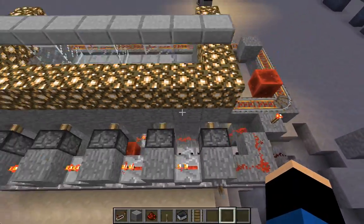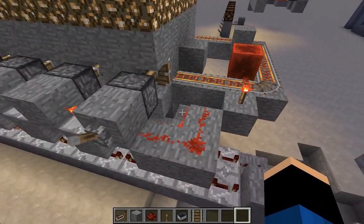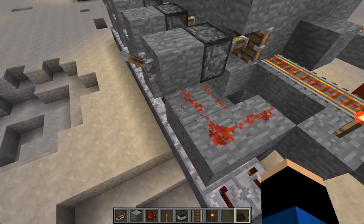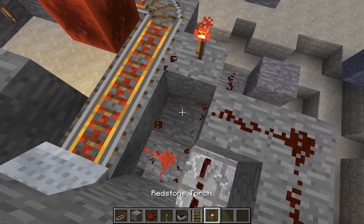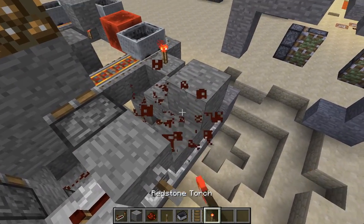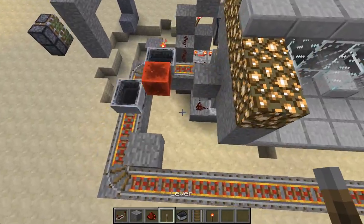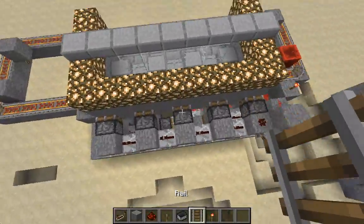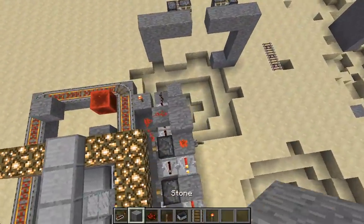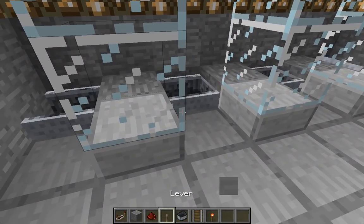Oh, this is the wrong circuit. I'll replace it. That was a fail. Let's replace that and reset the machine. This is a real failed video. So let's see if it works — I hope it works this time. And we flip the lever... it loops around, and it works.